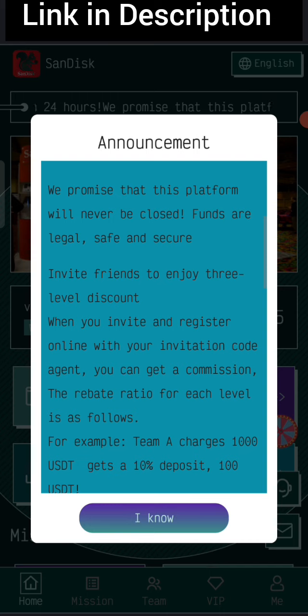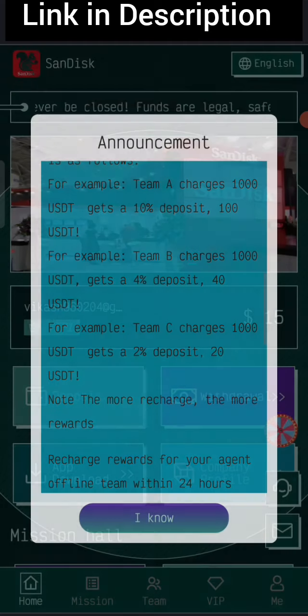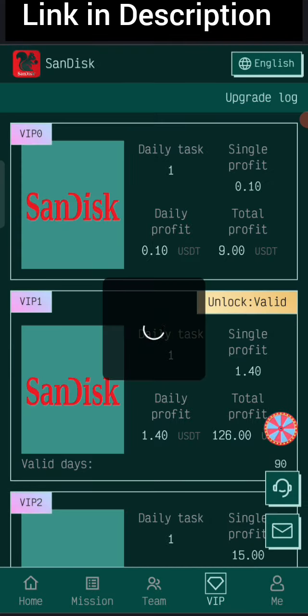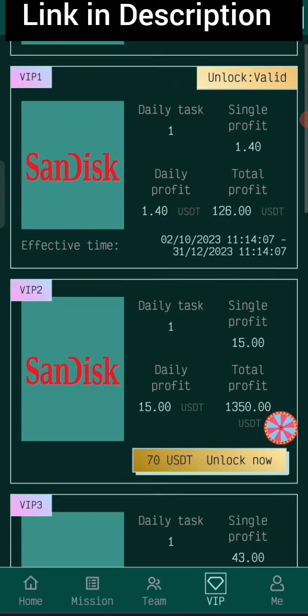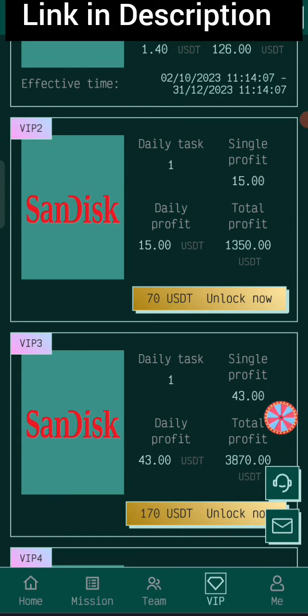You can recover your money within three days, and after three days you can keep earning your commission. Now I'll click to show you the VIP levels. In VIP 2, if you recharge $15 USD you can withdraw $14 USD daily. In VIP 3, if you recharge $155 USD you can withdraw $43 USD daily.